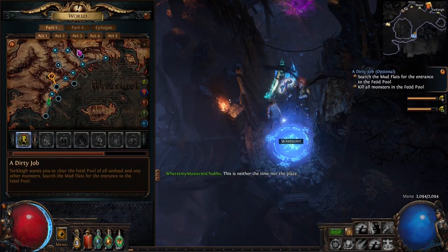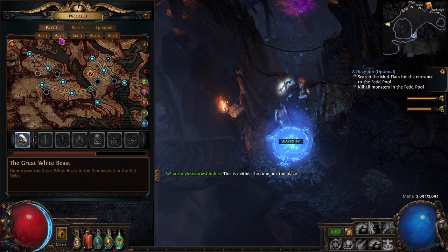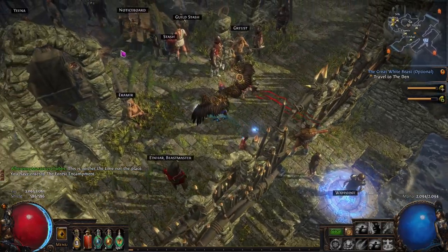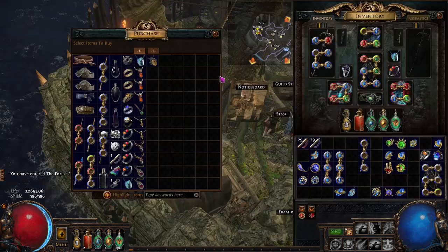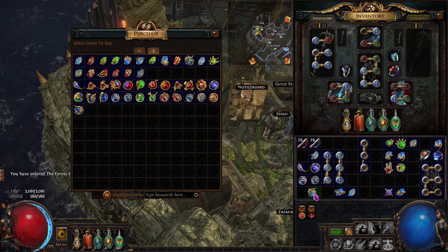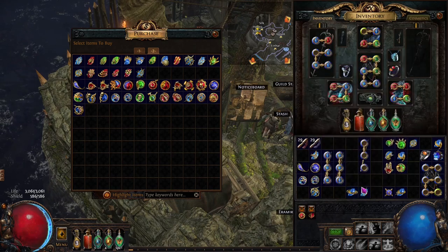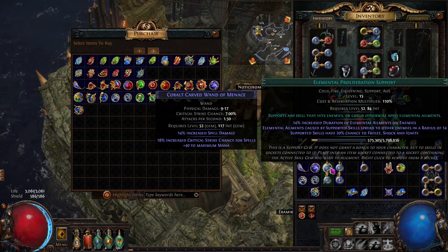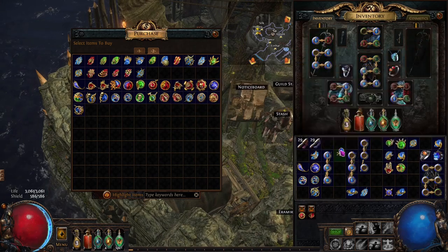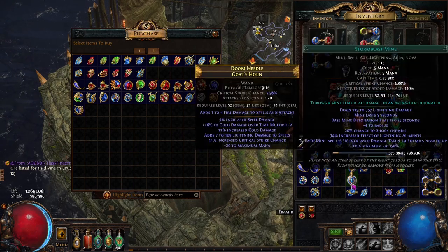I also like picking up Storm Brand if I end up getting a four-link early. So now we have Storm Brand from Act One, Herald of Thunder and Clarity as our aura setup, and Orb of Storms with Elemental Prolif and Added Lightning in a three-link. What we're going to end up doing is wanting three blue three-links.